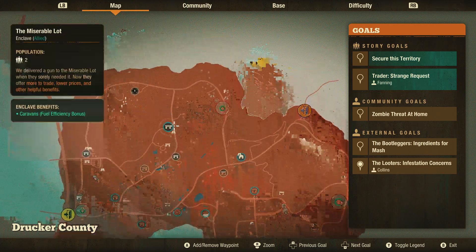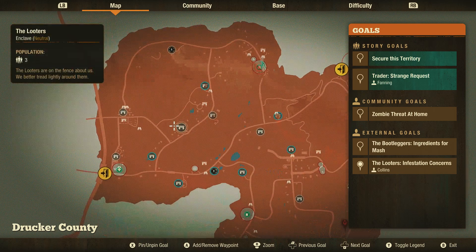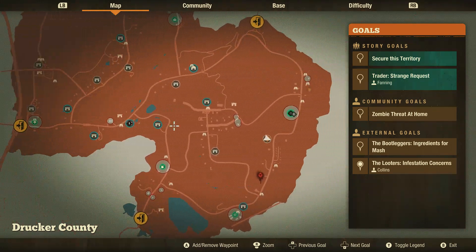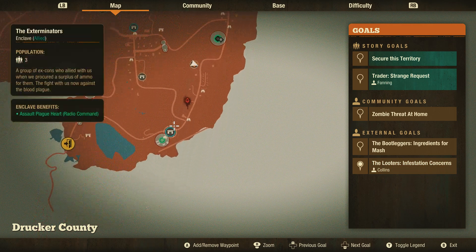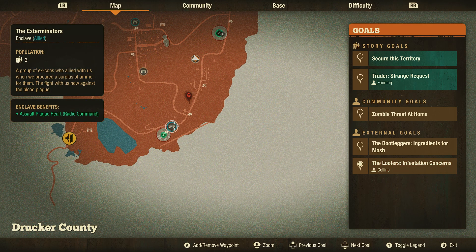So you can see I got 14 Enclaves — you can't count the bounty broker — but counting them out I actually get 15. You can see their names: the soldiers, the exterminators. They used to be, as it says in the small info below, a group of ex-cons who allied with us — they broke out of prison.